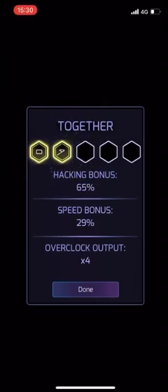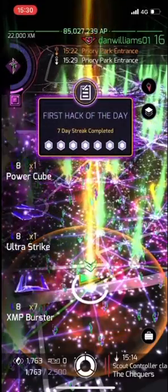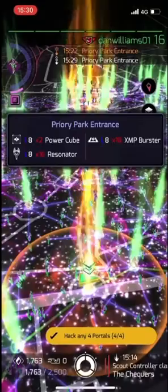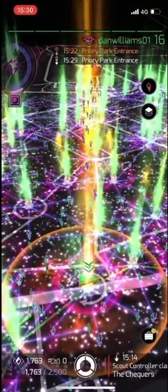We'll do a couple of variations on this one, such as actually using ITOs and requesting keys. But for now, you've got 10 power cubes, 60 resonators, 42 bursters, 8 ultra strikes, and 4 level 7 bursters. Thank you very much for watching — leave any comments and I'll respond to you.